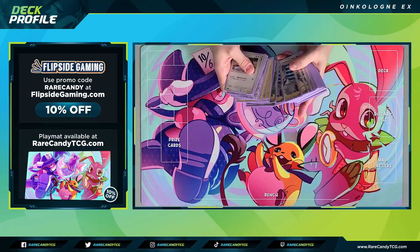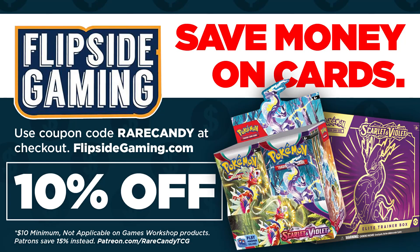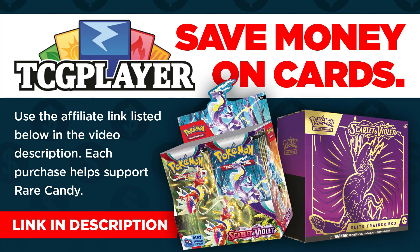Before we get into this list today, just a quick heads up. If you guys are thinking about picking up any Scarlet and Violet cards for yourself, friends of the channel over at FlipsideGaming.com are still taking pre-orders on sealed product. Use coupon code Rare Candy for 10% off and you'll get free shipping too. But if Flipside is out of stock, you can also use my affiliate link with TCG Player — links down below in the description.